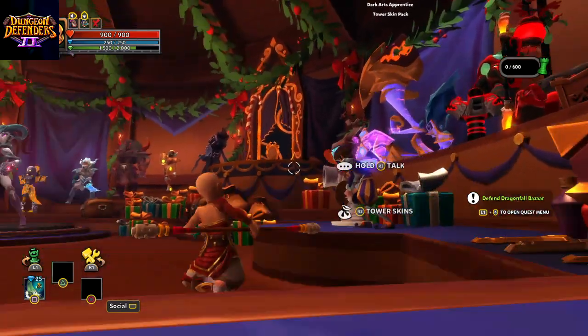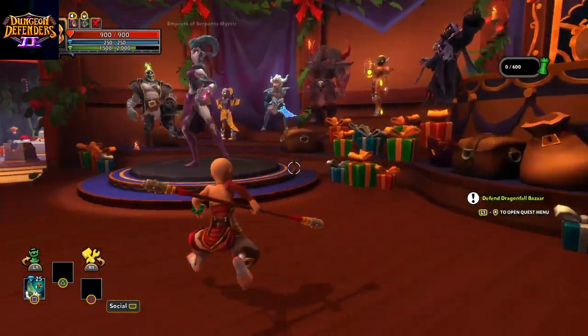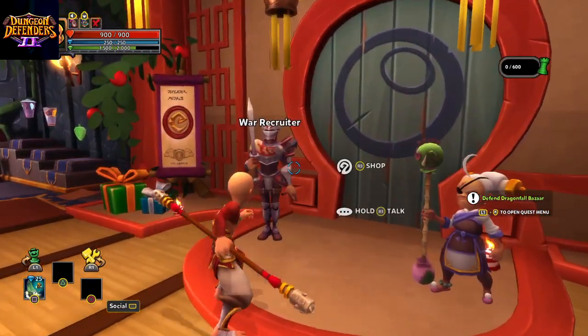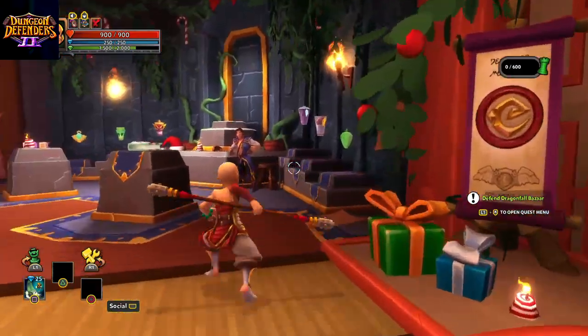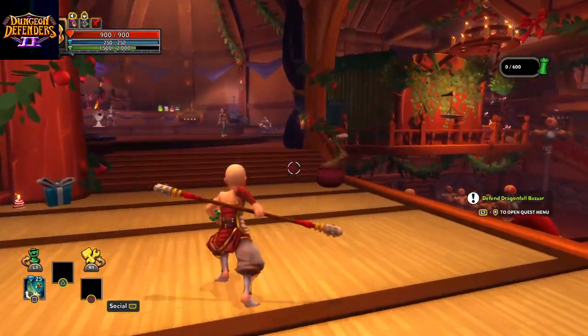You can buy guns here and stuff, or is it upgrades? Tower skins — okay, that's pretty decent. I think these are costumes — yeah, there are costumes. Wall recruiter, Grandmaster, relics. So there's so much you can actually do in this game.